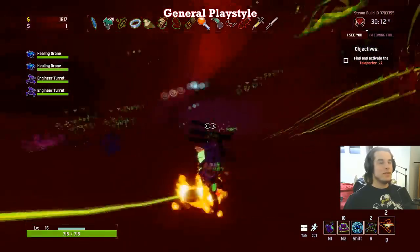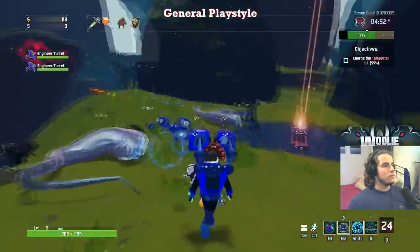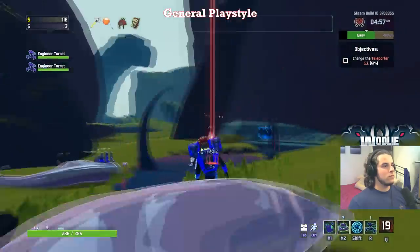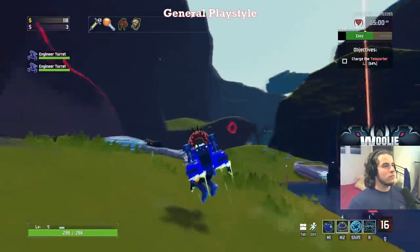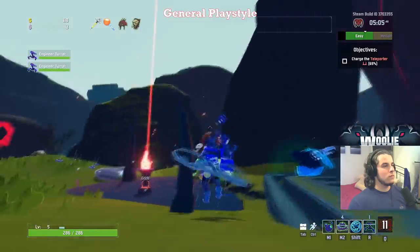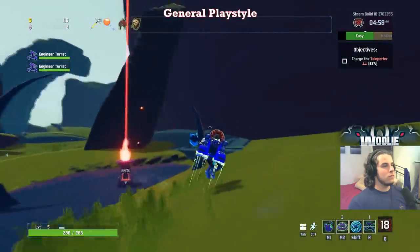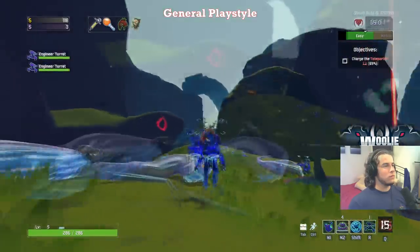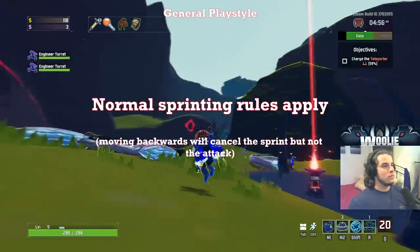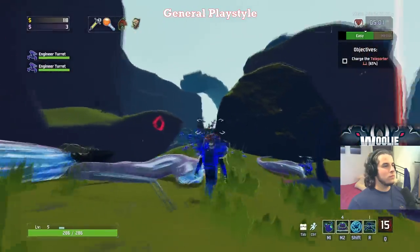Another big tip for the engineer is that you can essentially sprint and auto attack with no penalty, much like the Huntress and the Mercenary. I'll put up a clip of me doing it now, but to do this, all you have to do is begin charging your auto attack by holding left click, and as soon as the animation begins — the X crosshair begins expanding — press your sprint key. If you do it correctly, you should continue hearing the attack charge up, but the crosshair will now be the carrot, which is the icon when you're sprinting. You will continue sprinting under the same conditions as every other character; basically if you use a skill or walk backwards, the sprint will end.